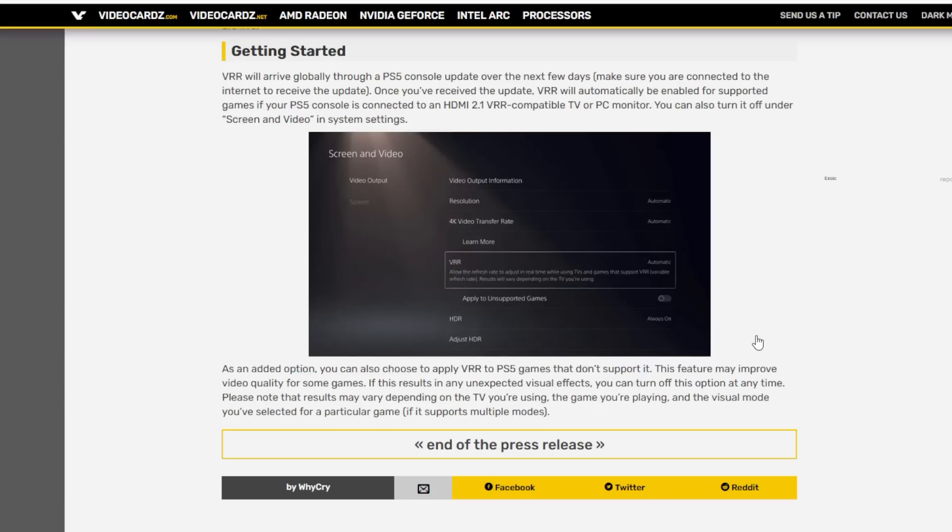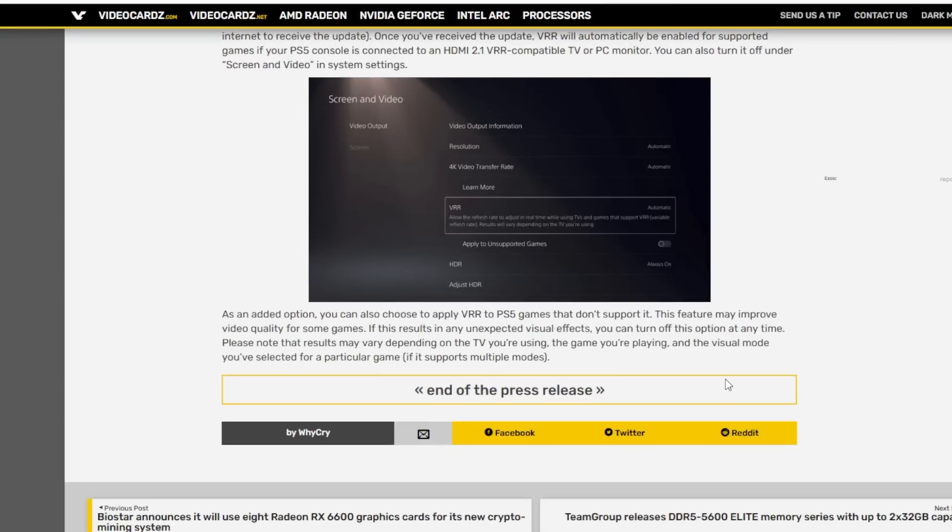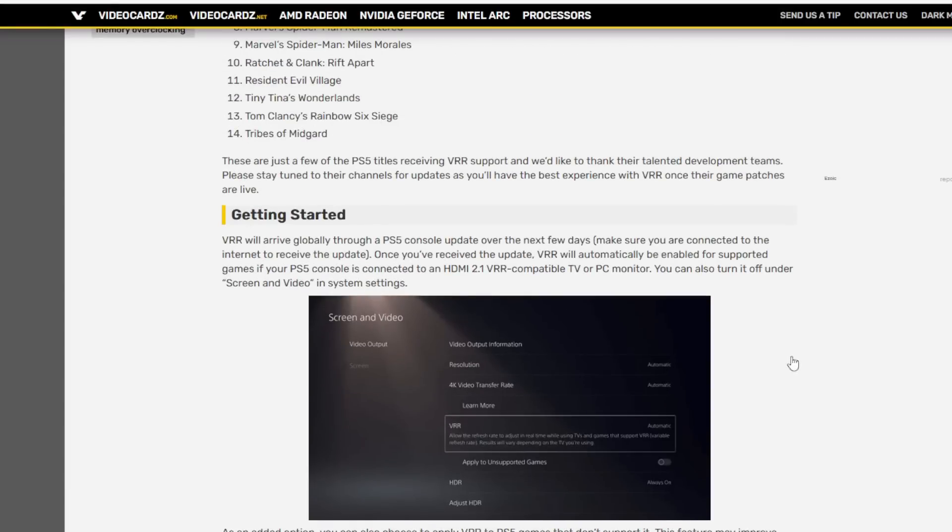To me this is kind of a nothing burger. Until it works on literally every single game the PS5 can play — including backwards-compatible titles, older titles, emulated games, literally everything — who really cares? But if you have a PS5 and something like an LG OLED, you're going to want to use it at least in the limited titles available so far. Overall it's a step in the right direction, but why is it taking them so long? I have no idea.